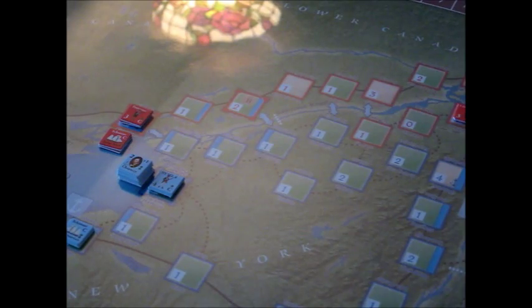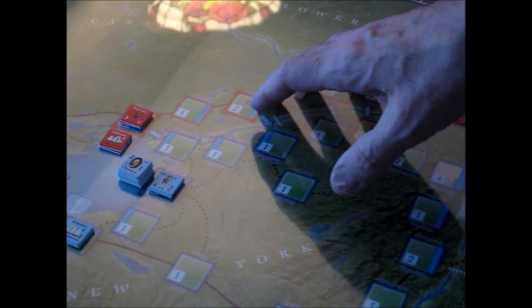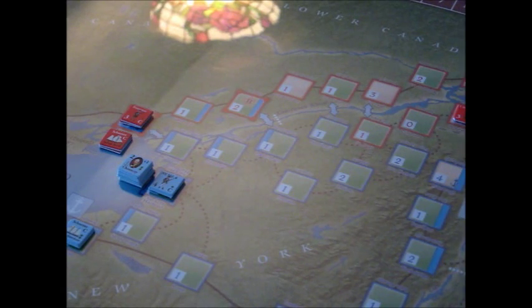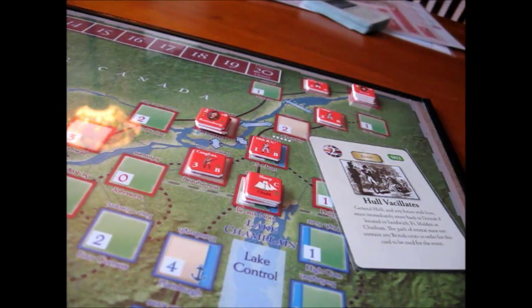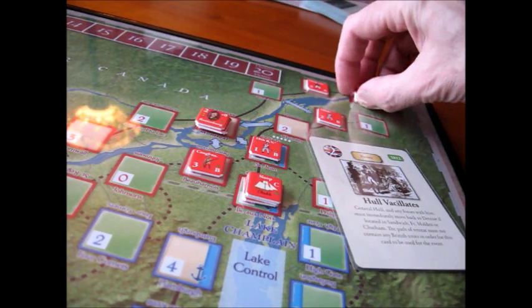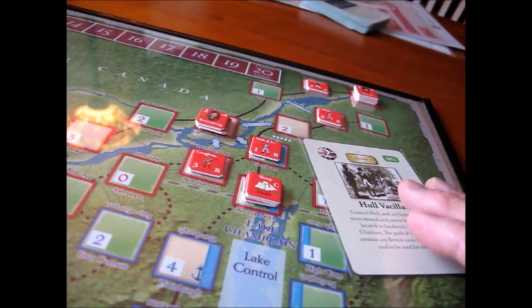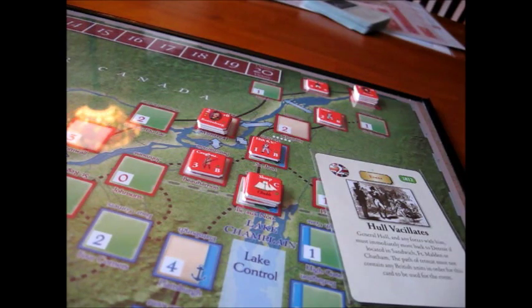In part one I mentioned how the British have got to secure the St. Lawrence supply line here to Quebec. It's very critical that they keep that open because it's very vulnerable to American attacks out of Sackets Harbor. I'm going to show you some tips and tactics for securing that line. One move that should be self-evident is Prevost up here at Quebec — he's got three good regiments, and it only takes a two card to activate him. A very simple move is to move Prevost down the St. Lawrence very early on in the game.